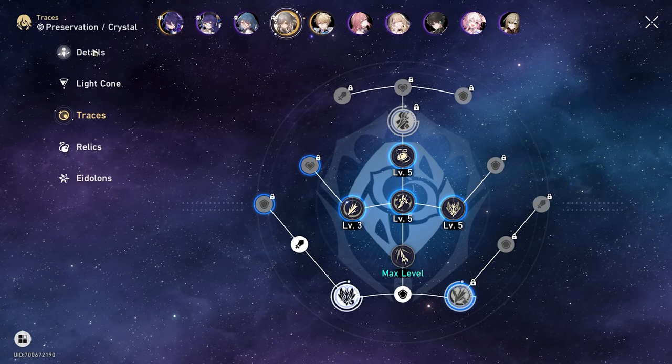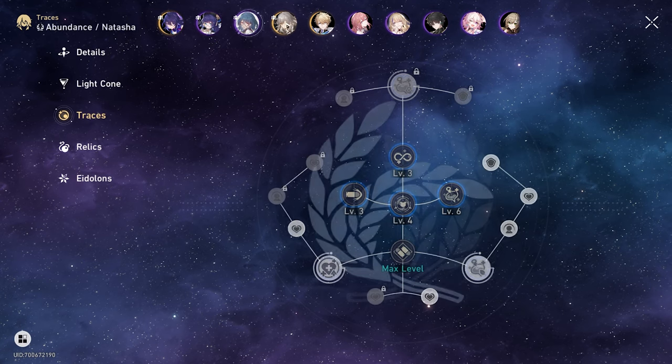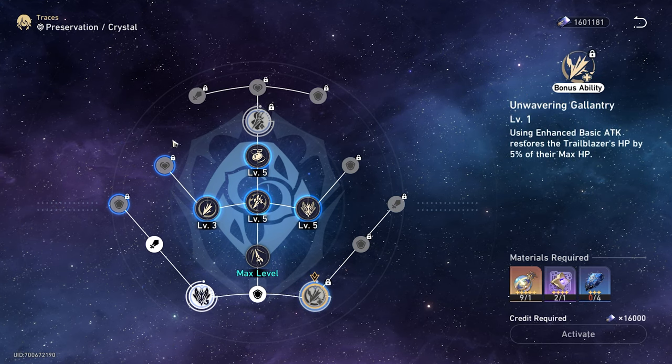After you get your characters to level 60, tip number two is to get your Traces sorted out for all your characters. I highly recommend it — at least get them to where you want to be, or at a decent level you're comfortable with to go into the Simulated Universe.